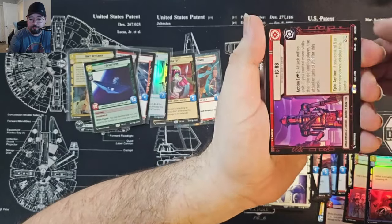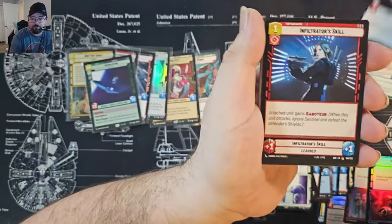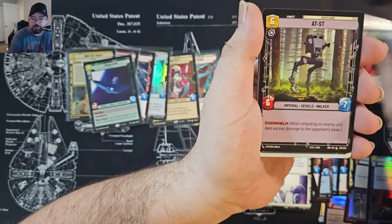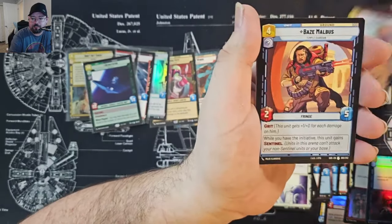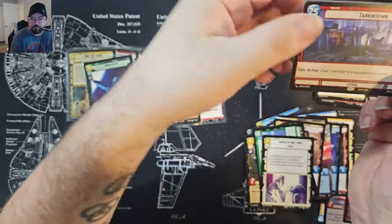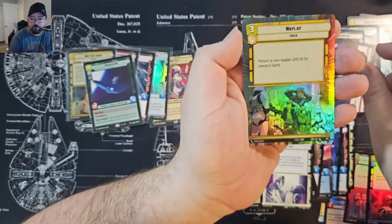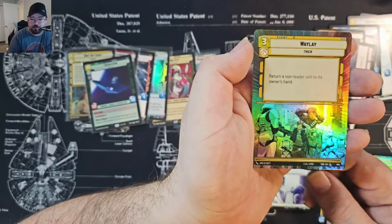IG-88. Last pack — we're going to see if we hit magic. Hyperspace No Speeder, Tarkentown — still a good one to get. Oh, is this hyper foil? Hyper foil Waylay — still a great card, it's common but hey, it's played.